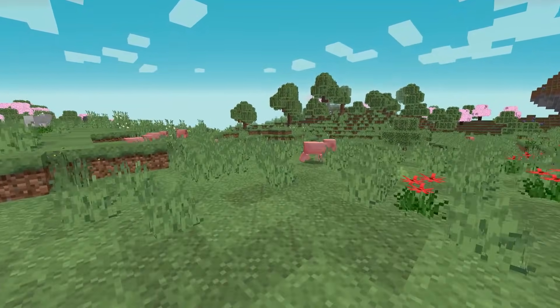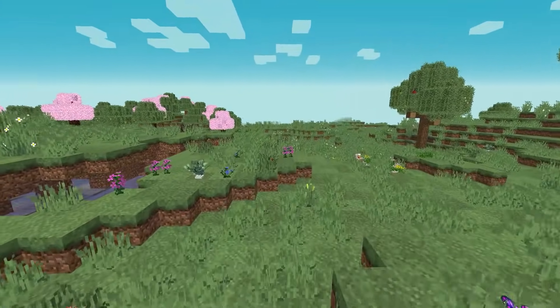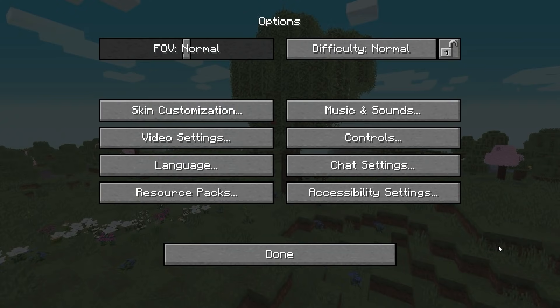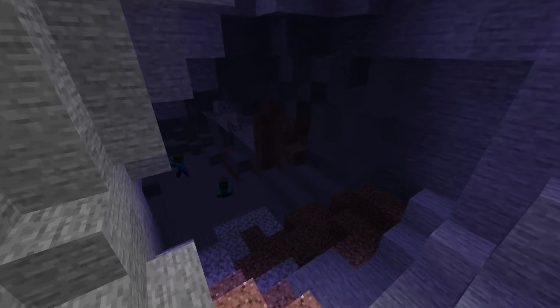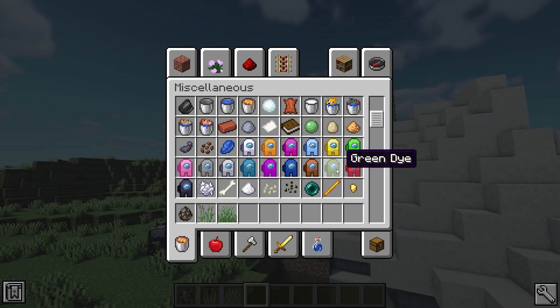This is what it looks like without shaders, because it adds different lighting effects and different sky colors, as well as water effects. These are all the different packs — it does say incompatible but they do work in 1.16.4. Here is a cave — the lighting just changes and it looks so cool.